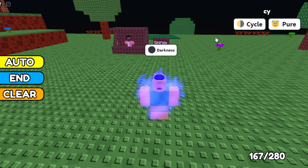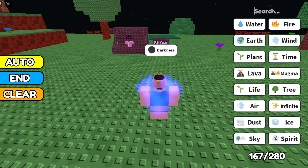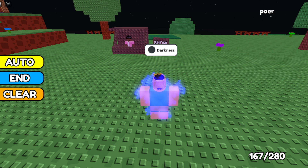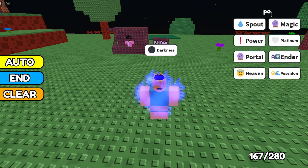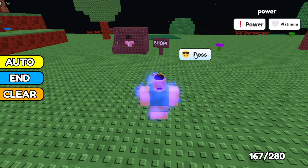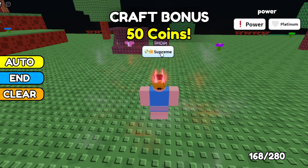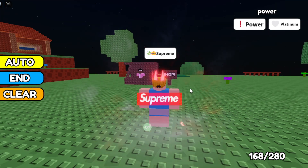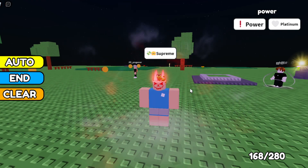Once we have Darkness, combine Darkness with Power — you can make Power easily if you don't have it. Combining Darkness with Power will make Boss. Once we have Boss, combine Boss with Power again and it will make Supreme. That's how you make it — hope you like it, subscribe for more videos!